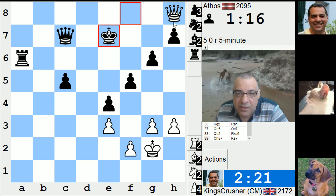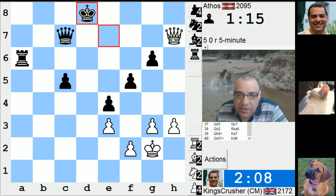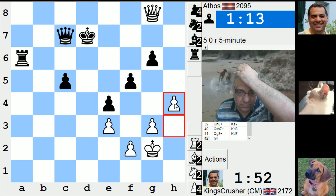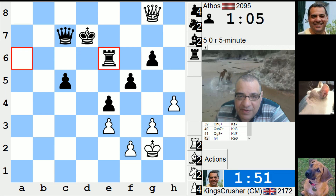If I can get the rook over there — check. Check. It's crawling over there unfortunately. He's got c4, he can move his passed pawn as well. I think my survival chances are zero, but anyway. I shouldn't have given up that bishop, clearly.